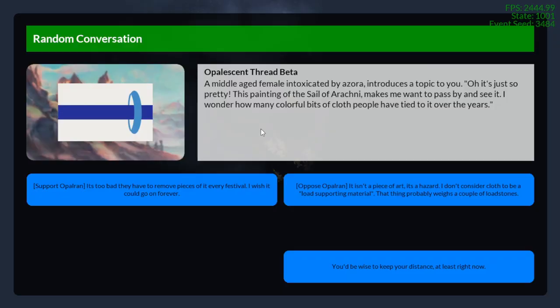One last event. A middle-aged female intoxicated by Azora — I need to add more of these character intro variants, but they're already starting to irritate me. My solution to procedural generation problems is to just add so many options that it stops feeling repetitive. I already have about 50 variants in here that are pretty different, and I hope to have several thousand so the player never sees them twice.